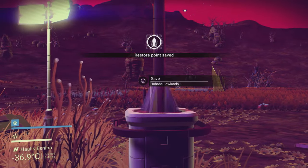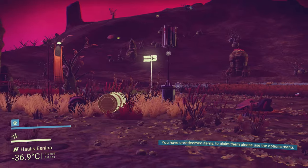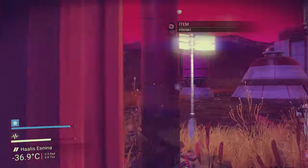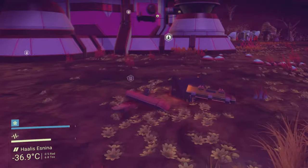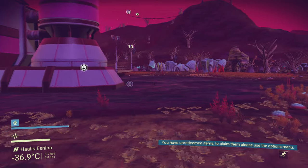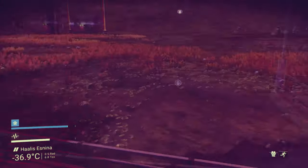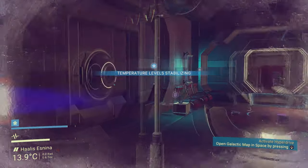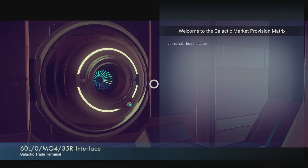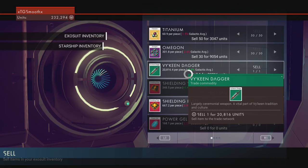Tip number four: I just got a restore point at a shelter. At these shelters and around landmark areas you'll see containers — grab any items out of them. You can walk into the shelters and there will be an interface on the wall, which is the galactic trade terminal.